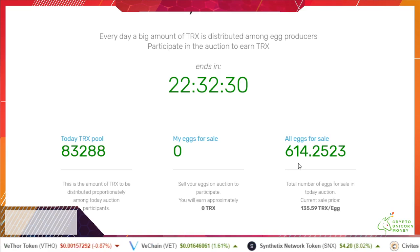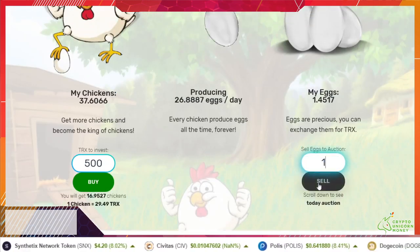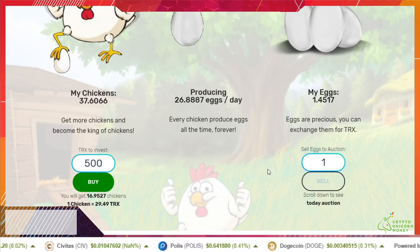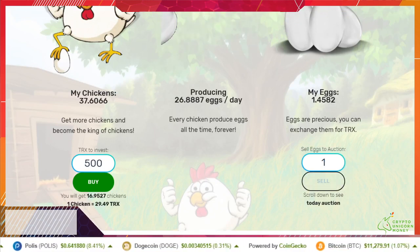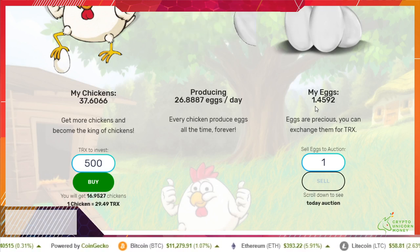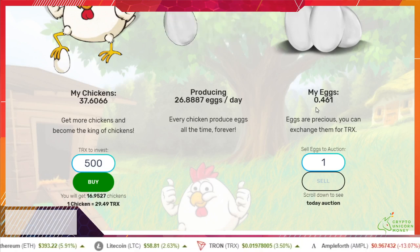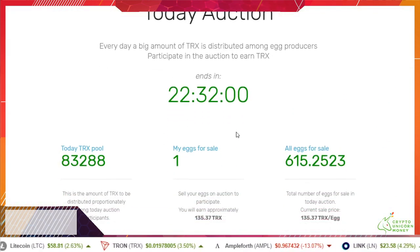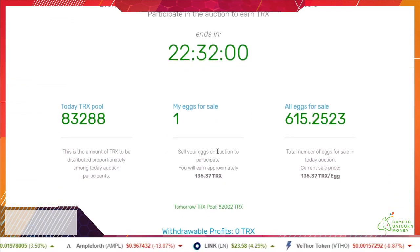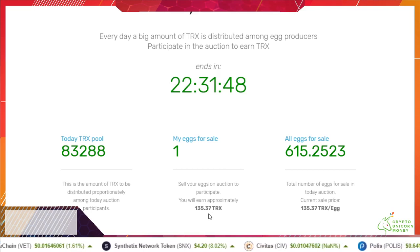I know this isn't gonna do much for me, but we'll do one egg and sell it. It'll take one egg away from me and add it to my eggs for sale. Right now, if the auction ended, I would get 135 TRX for this one egg.